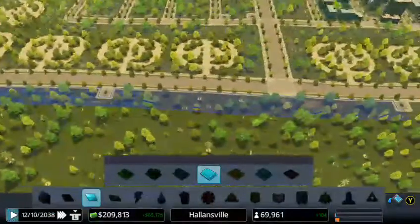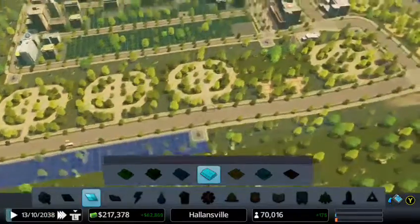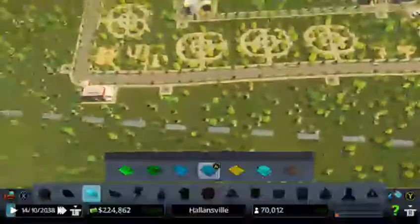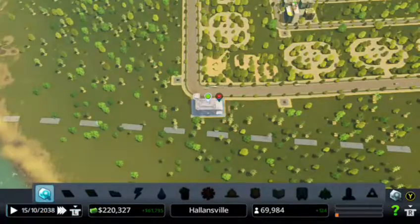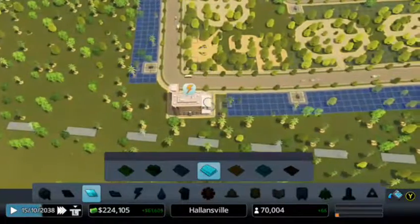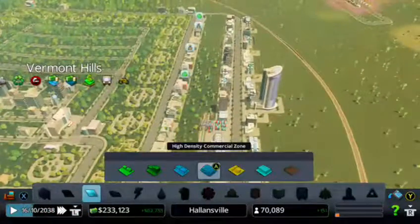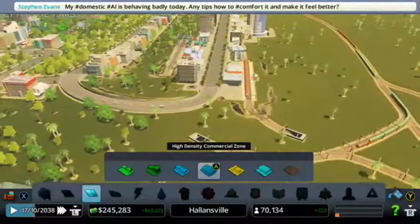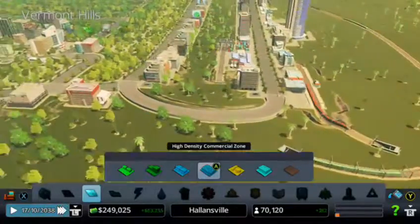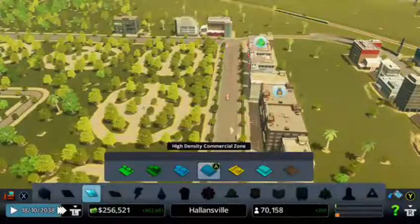As you can see, our demand is actually going down already, which is not extremely good for us. We don't have way too much demand, but that's life. I think putting down some more commercial and office zones, we can actually start getting a few more people to come here — at least that's what I'm hoping. They were complaining about not having enough customers — I get you, man.